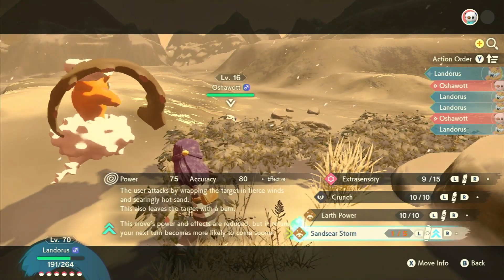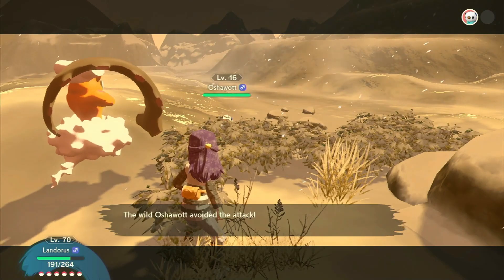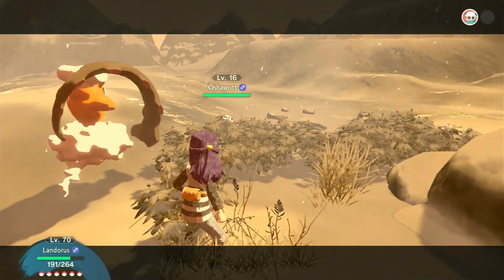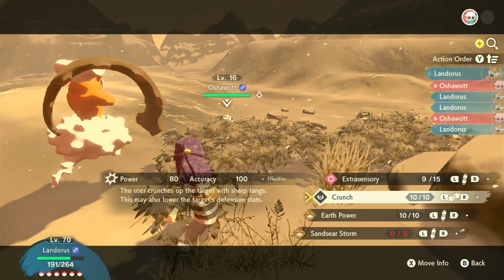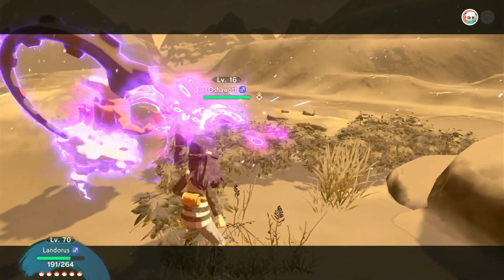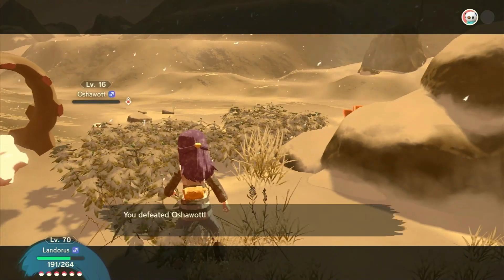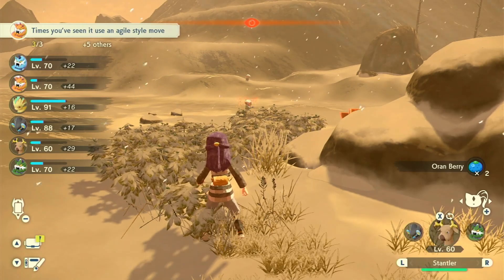Wait — Sanu Sanu Storm used up two PP at once? How does that work? There we go. I'll use extrasensory then. I think I'm going to start using Stantler.